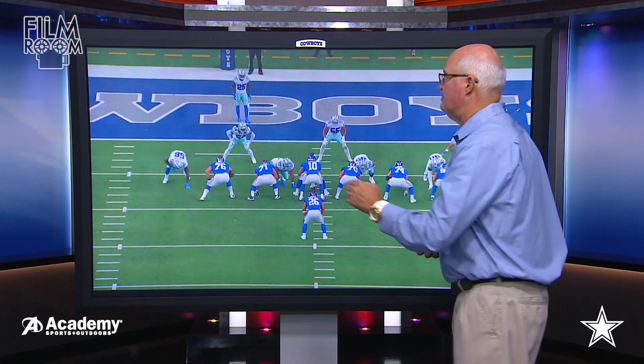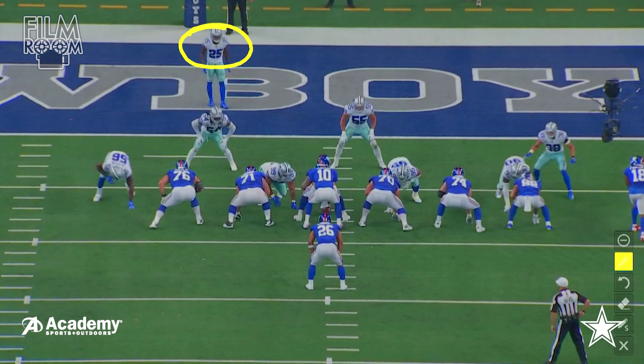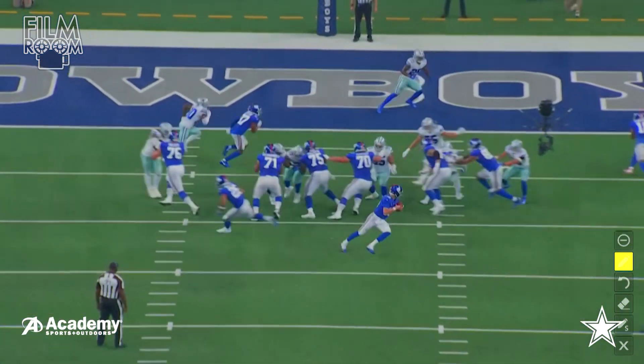I want to show you a couple of different things about him. Here is Xavier Woods right here, and this is a fourth down play — fourth and one. Pat Shurmur did the Cowboys a favor, because handing the ball to Barkley would have made the absolute best sense in this down and distance situation. You've got guys playing responsibility — watch the responsibility from DeMarcus Lawrence on this particular play. The Giants are going to run the play — okay, there's the fake, there's the fake.